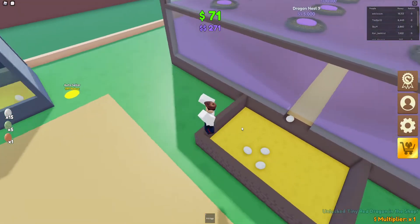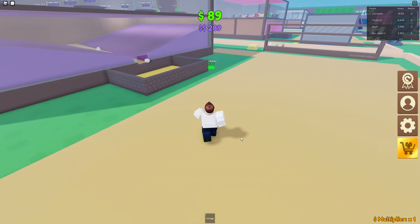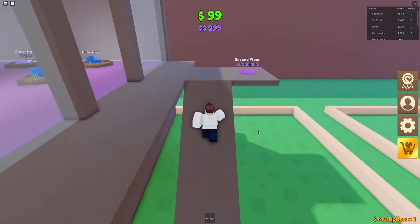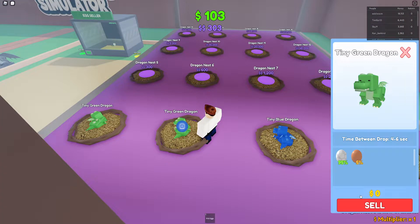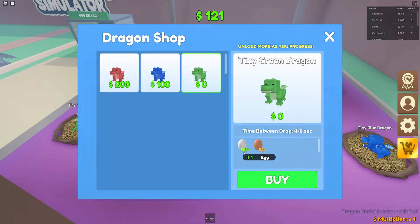Unlock Tiny Red Dragon in your shop — I've unlocked the red one already, and I've already just started this game. Let's sell those. We got 89. Let's have a look — I've unlocked the red dragon. Let's sell this one. 200! Wow, 200 — that's a lot. Also, the more you put in, the lower the percentages go, because it shows 95% common and 5% bronze.